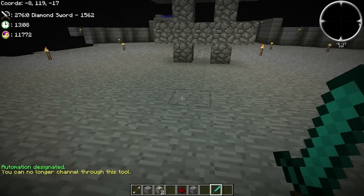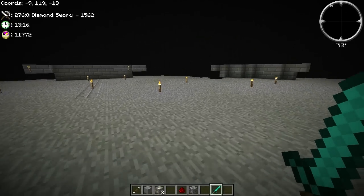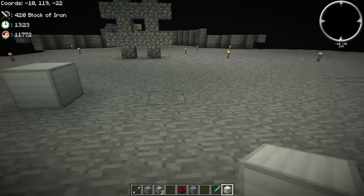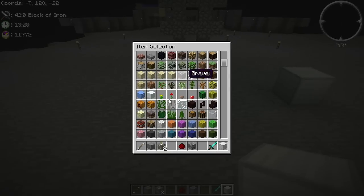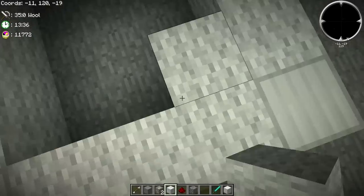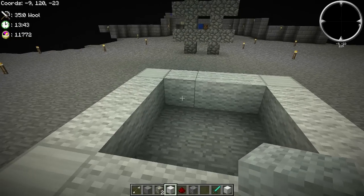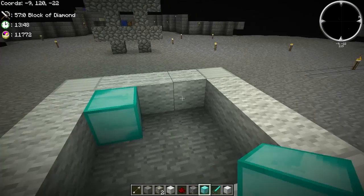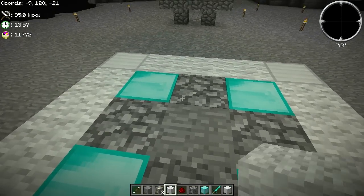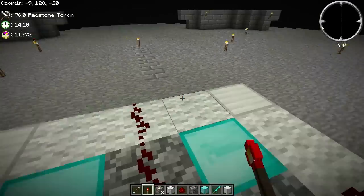Now we need a method of triggering this automation, and of the ones available, I found one of the most popular ones is the pressure sensor — that's the one that I use in my mousetrap trap video. And that is made like this: four iron blocks, some wool down the sides, and once this is done you'll need four tier blocks. The tier blocks control how wide a range you can activate automations from, but we don't yet know what those ranges per tier are. We'll be doing experiments to work out what they are. Then you need a signature and a keystone. The keystone does not do anything at this point. Then you lay that across there, put some torches down, and activate.